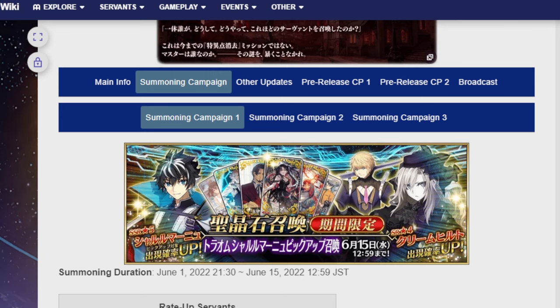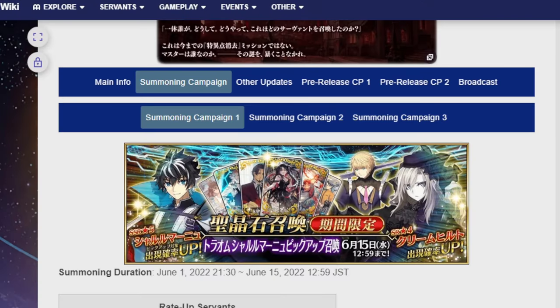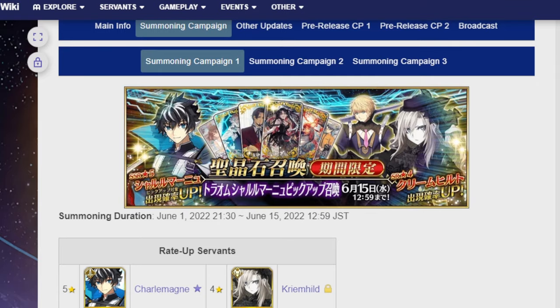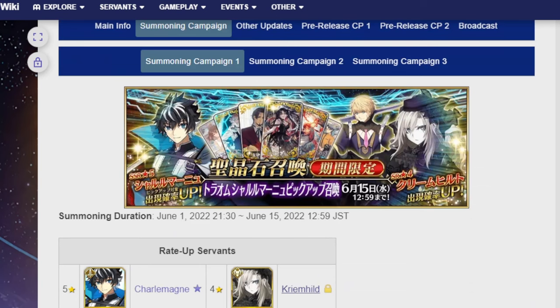There's going to be a lot of stuff to be summoning for. You have to balance that with the fact that the anniversary is on July 6th and you've only got a month and three weeks. If you're someone like me summoning specifically for Krimhild, it might actually be better to wait. The problem is she shares a 50-50 — they stopped doing banners with a solo focus on the four-star, so you have a 50-50 chance between Krimhild and Roland. It's 100% possible to get five Rolands in a row and never get Krimhild.